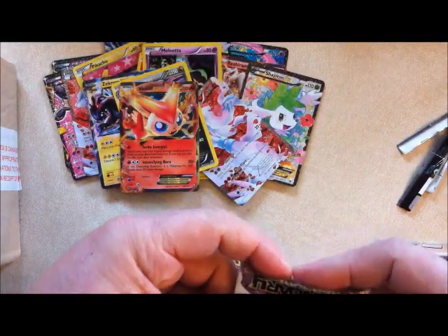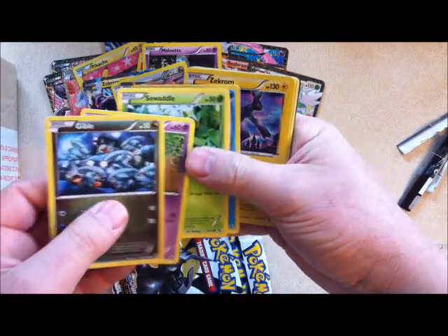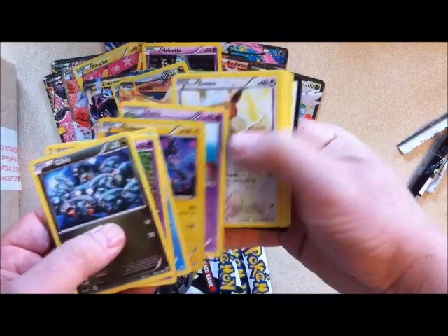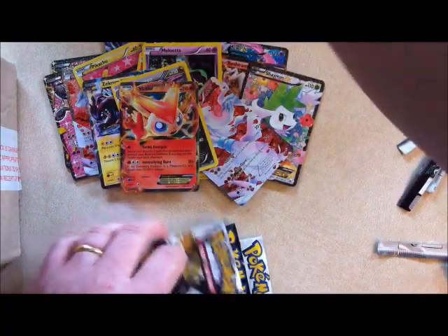This is definitely the most I've ever pulled out of a box. Gible, Gible, Ralts, Sewaddle, Piplup, Zekrom, Zatu, Eevee, Ralts, Prinplup, and Sableye.